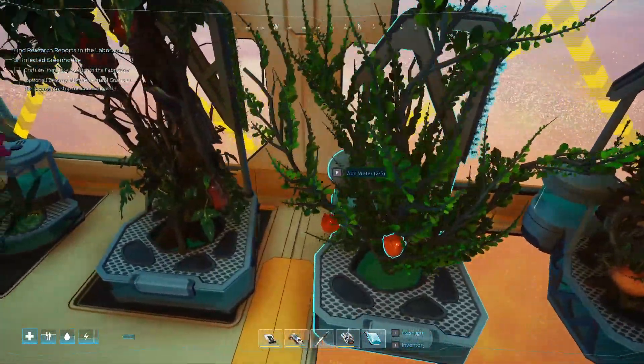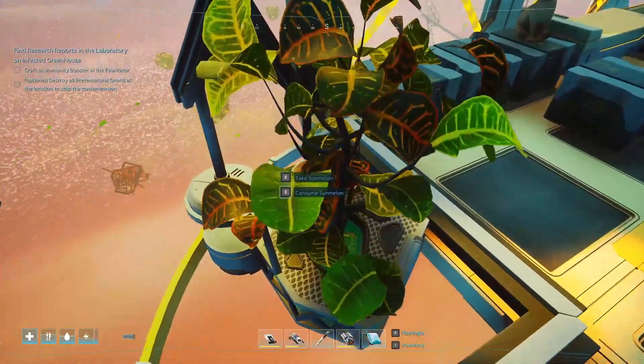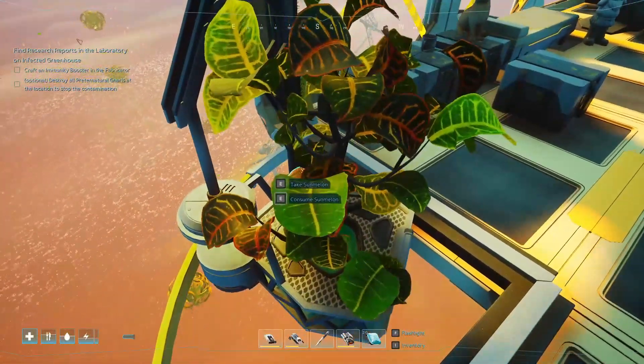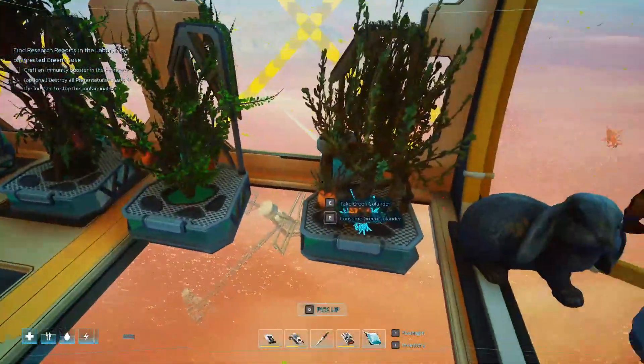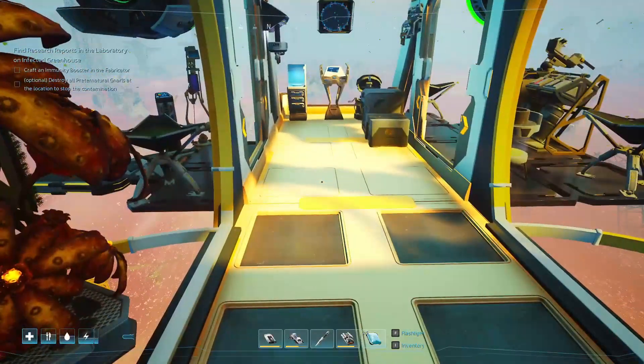We need some water. This guy — you got one sun. I've noticed they won't grow anything new until you take all the fruits off of them. So you gotta look around and get all the fruits, and then obviously if they're out of water, they don't grow anything here.